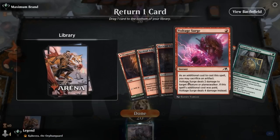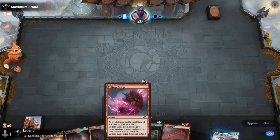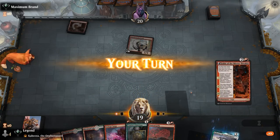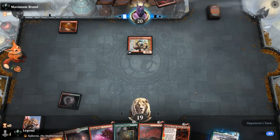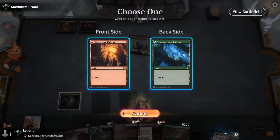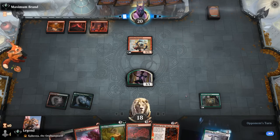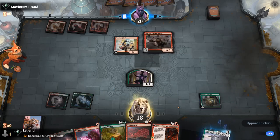The next hand is much better. We get rid of one Voltage Surge and now have Briefcase to enable Transmogrify, though we'll probably have to skip our turn 1 Voltage Surge to play Briefcase and Transmogrify on curve. We're up against a red deck with a turn 1 Firebrand — potentially worth killing as it can take out the 1/1 token. Fable gives us a backup plan, and turn 2 Briefcase into turn 3 Fable is possible, though Chariot is also a great option.